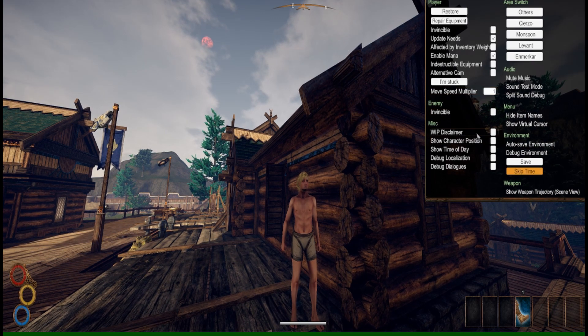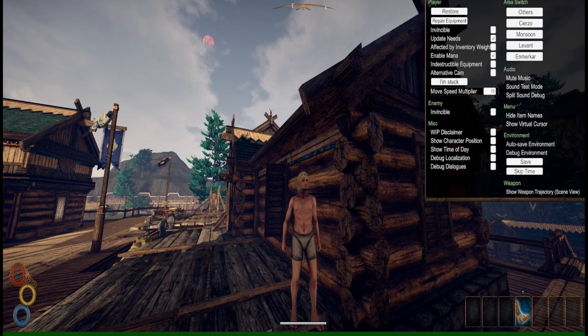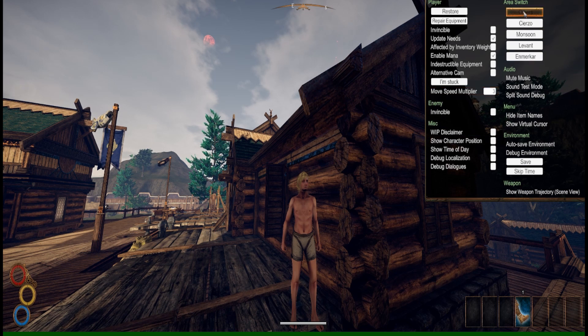You can set your movement speed all the way up to 10, but I wouldn't recommend it. Most of you might want to stay around two or three, because if you're going up a hill you will shoot to the other side and take fall damage. You can also teleport.